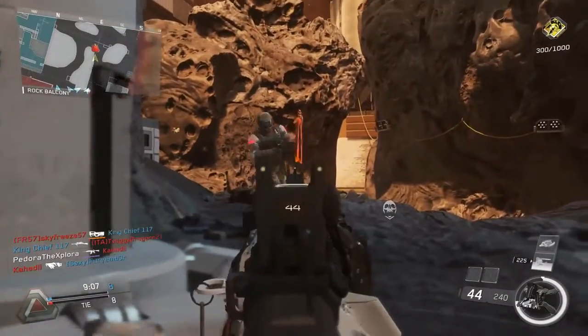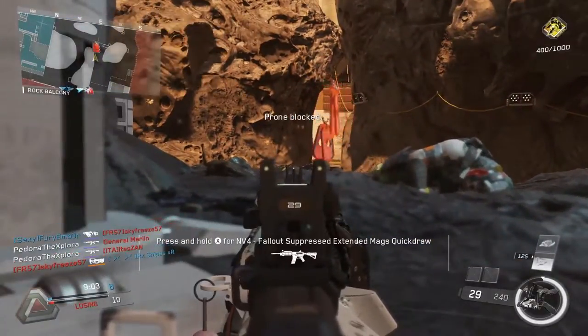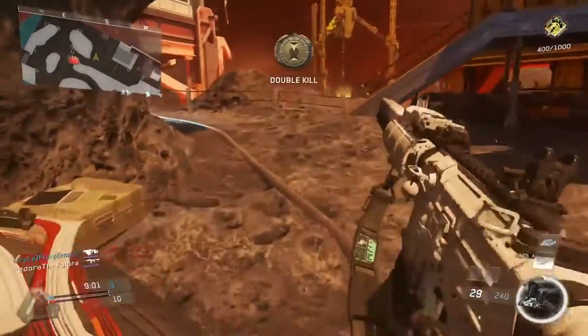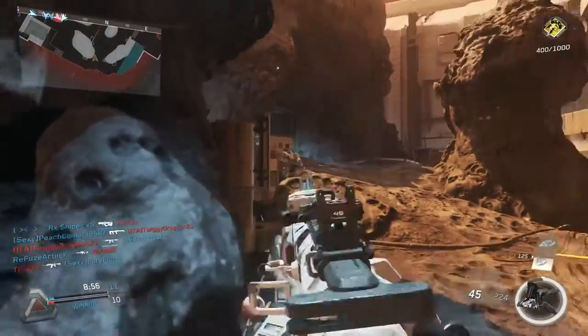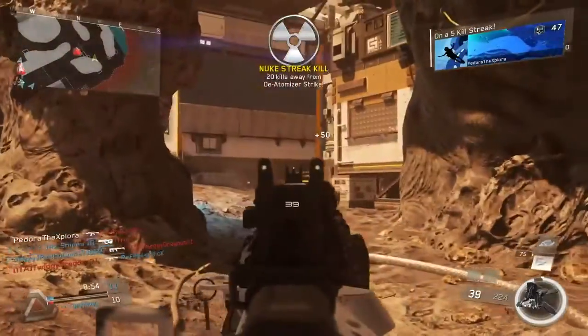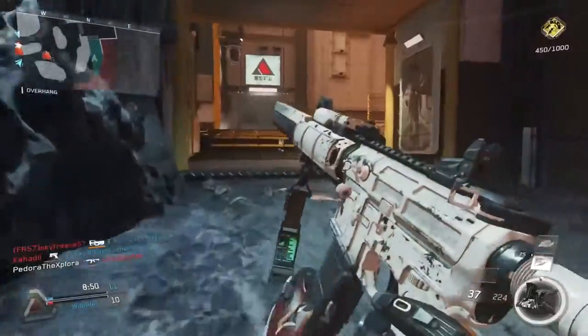Pre-firing means starting to shoot around that piece of cover before you actually see the enemy. And when you do this, the goal is that when you turn the corner, because you'll already be firing, you'll save some time there, get a few extra bullets on the enemy, or when the enemy comes around the cover, they'll run straight into your bullets and that'll result in a faster time to kill.